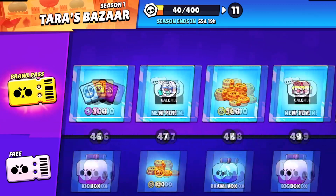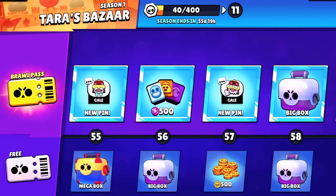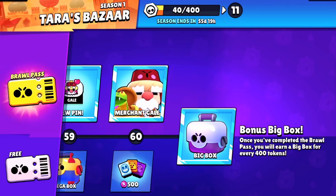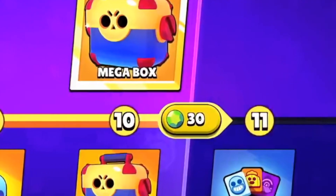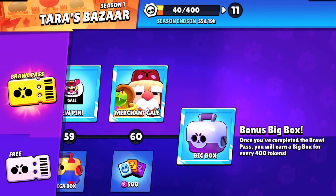If you manage to get all the gems from the brawl pass this season and next season, you can buy a brawl pass for free if you save your gems. The premium pass will have a lot of rewards like pins and other cool stuff, and obviously you can unlock Gale. You can also buy tiers for 30 gems each, but it's probably not worth it. This season's pass will last two months, and once you reach the end you'll get a big box for every 400 tokens you earn.